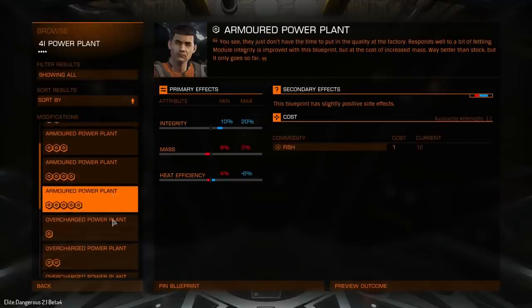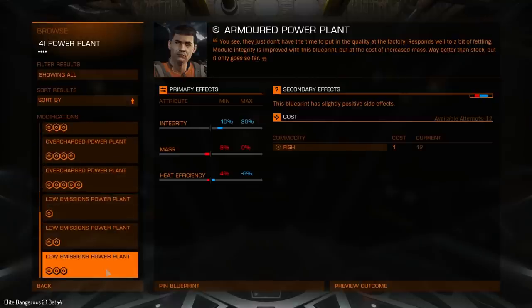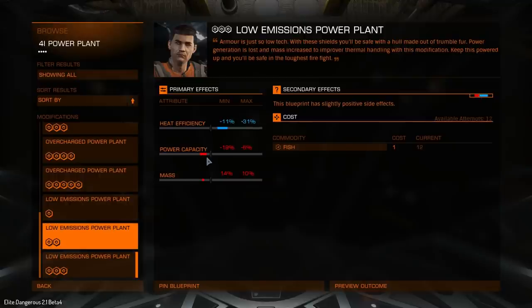What we can do is armour it up, overcharge the power plant, or do a low emission power plant. The low emission option is for heat efficiency — that's kind of nice. So any ships that have issues with heat would definitely be using this one. Certainly not the Vulture though, because it does reduce your power capacity.